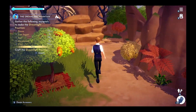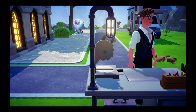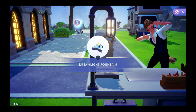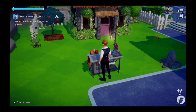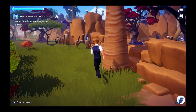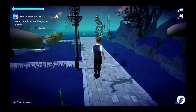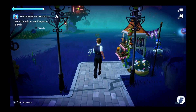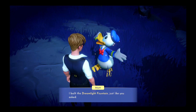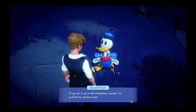Let's go craft ourselves a fountain. Now back up to the Forgotten Lands. I built the Dreamlight Fountain, just like you asked. Oh boy, it's all coming together. I'll go set it up in the Forgotten Lands — I picked the perfect spot.